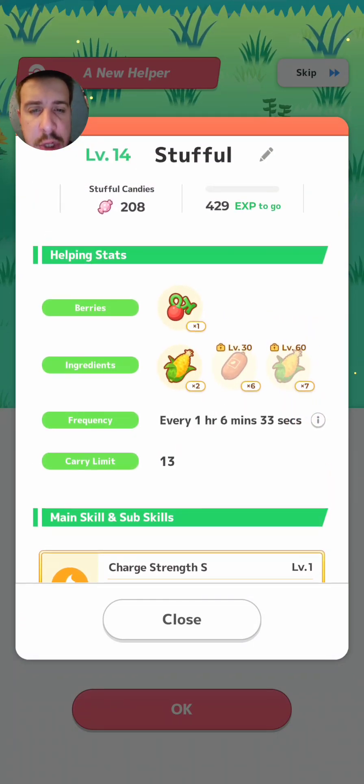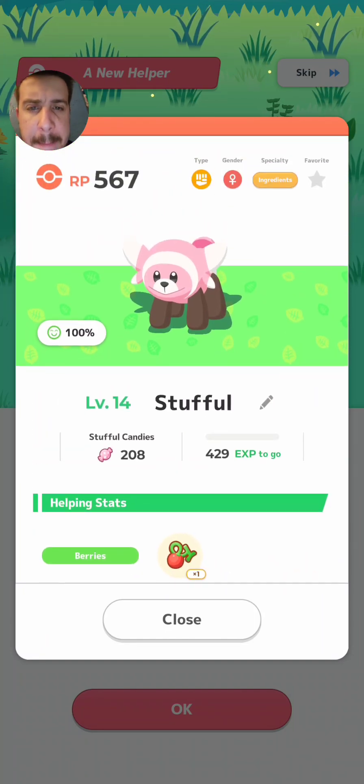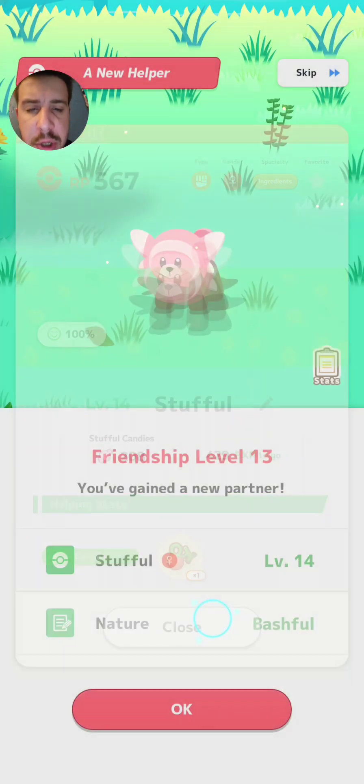This one actually is green, grass corn, and bean sausage versus all green grass corn, so it's slightly different than our other Stufful that we made into a Bewear. So that one might get used eventually.